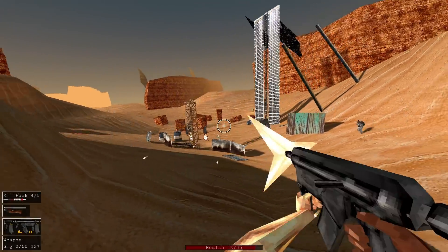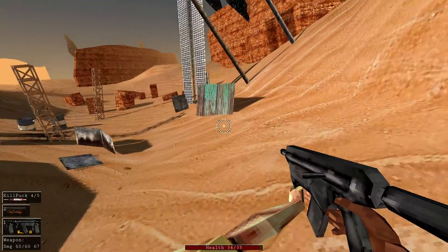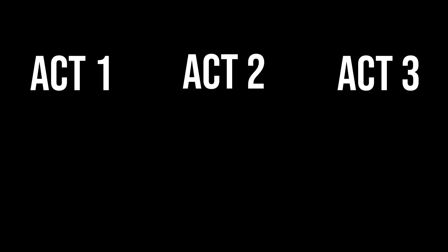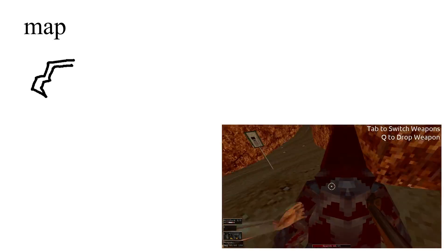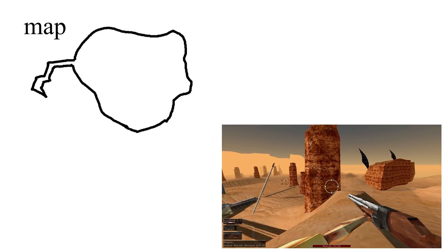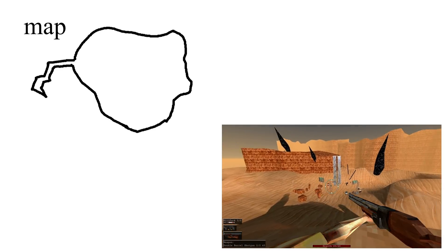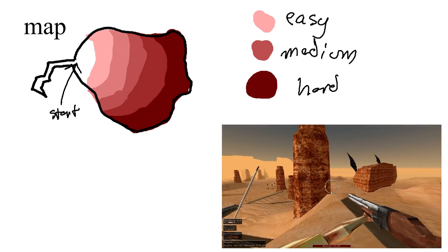This structure lends itself to linear games where you have complete control over what order players experience things, but I'm planning to make this game non-linear. So my plan is to have act one and act threes be linear, and act twos will be non-linear. You'll start in a canyon and be railroaded forward while being introduced to the base mechanics. Once you complete the tutorial, you will exit into a wide-open area where you can go anywhere you want.